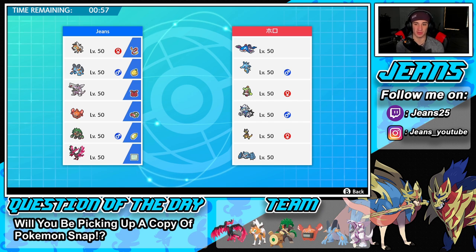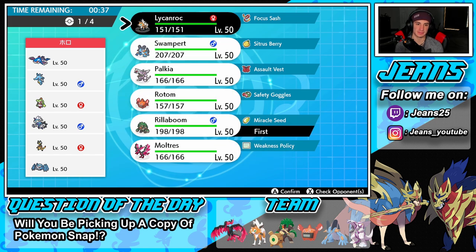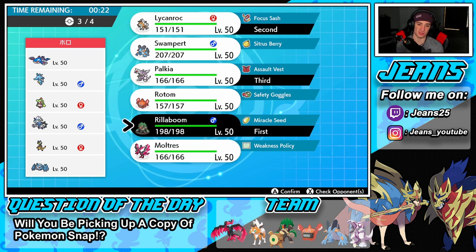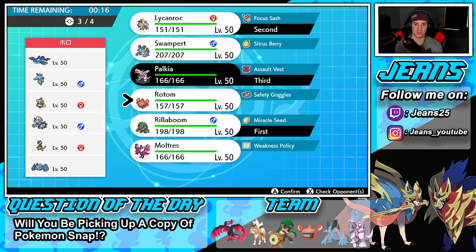He has Thunder which still hits in rain. I feel like weather is going to be a huge part of his game. I think I might lead Lycanroc and definitely want to bring Palkia since we have the Assault Vest — and Rillaboom for sure. I think Palkia is going to be great considering we're part Water type. Going to drop Lycanroc for Swampert as lead instead.